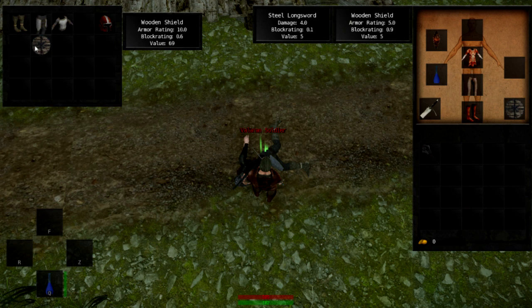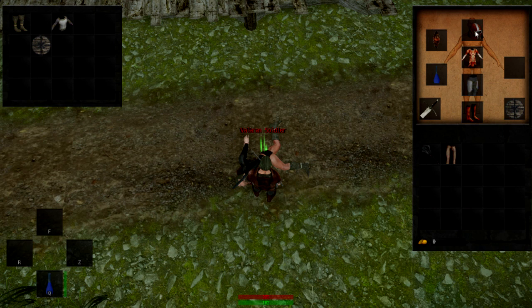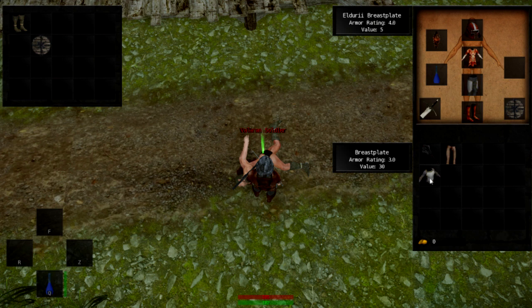This guy had something special — these pants here are apparently special items, so I'm going to equip them straight away. Helmet — I'm going to put that on. Is this any better? Armour rank 3, mine's 4. So you get a nice instant cross reference of what your armour type is and what theirs is at the top. Mine's actually better, but theirs is more expensive so I'm going to take it to sell.